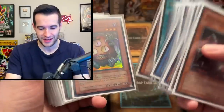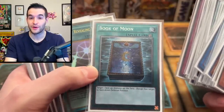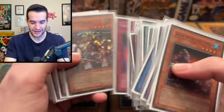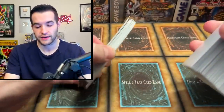Lava Golem is a big guy so you got to be careful, don't put it out at the wrong time. We also have a Hobby League version in there, really cool. Platinum Book of Moon — let me know your opinions on Platinum rarity in the comments. Exiled Force, Sinister Serpent. It's not a monster-heavy deck because you're just trying to get Relinquished out, but it's really fun. I enjoy it. There's also a side deck here but we're not going to go through that.